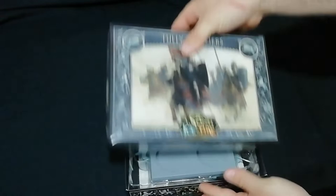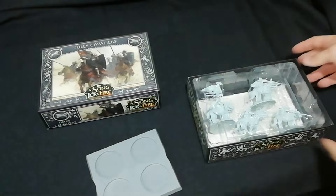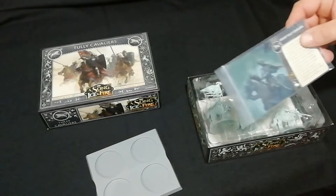Without further ado, let's get into these. Let's get the box open and have a look. You get your movement tray as always — oh, there it goes, let's pick it up off the floor. And we've got the card, so let's go and have a look at the card.